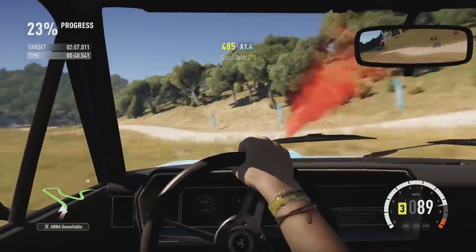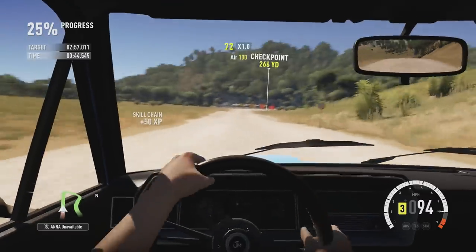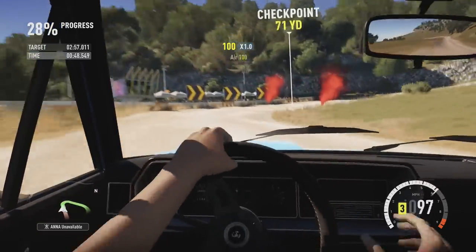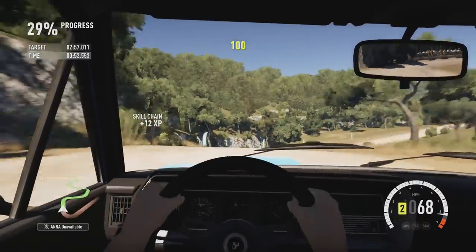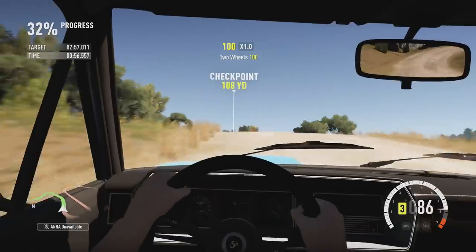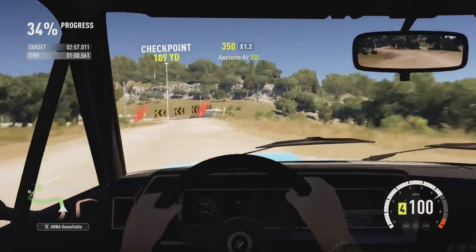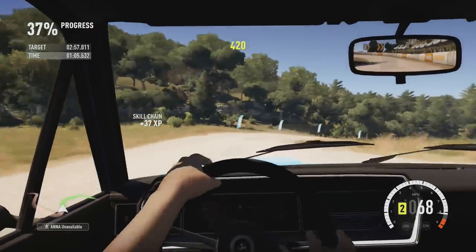All of the cars I'm using here have been built to A-Class, and they've all been built in as close a way as possible. They've all been made four-wheel drive, given race brakes, race suspension, and race tyres. The rest of the PI to make them into A-Class has been upgraded using engine parts only. It's as close as I can get in this game — I can't make it 100% perfect, but this is the best I can do.